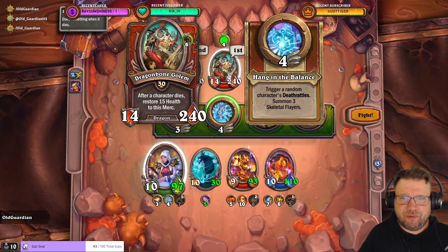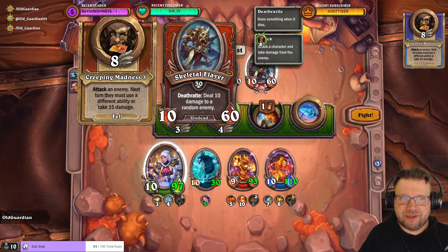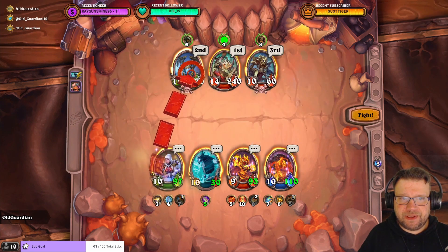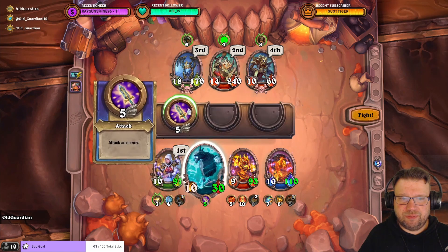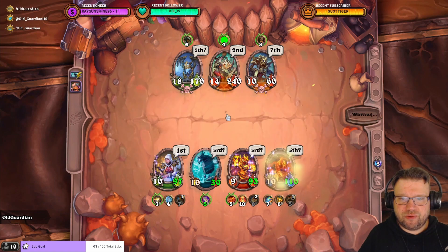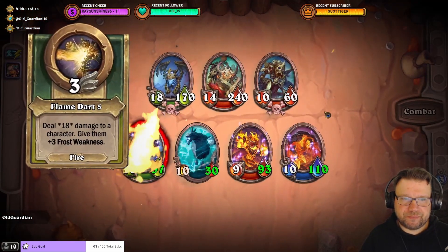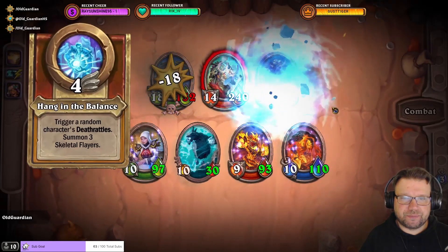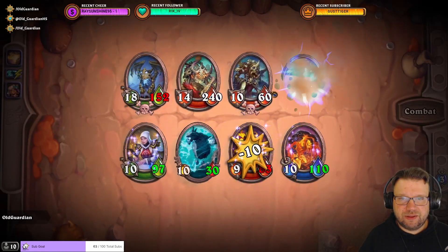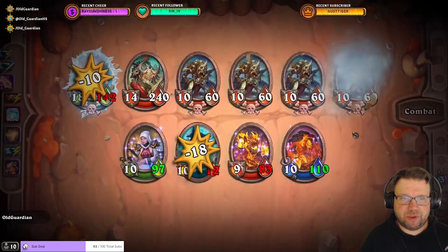So, trigger random characters' Deathrattles. Summon three flayers. So we start by bursting down the bone rig. The bone rig is annoying, we need to get to work on that first. That's one Deathrattle triggered, and a bunch of flayers summoned.